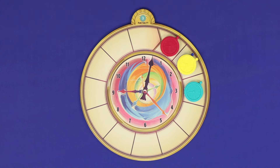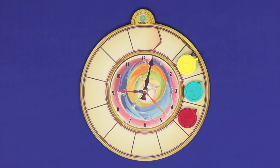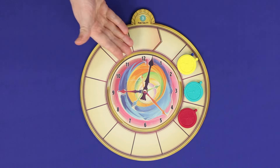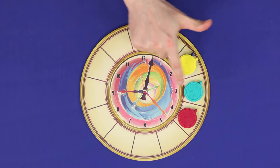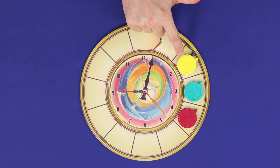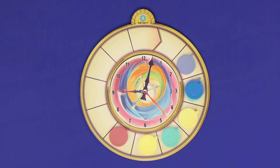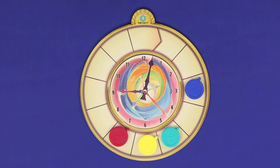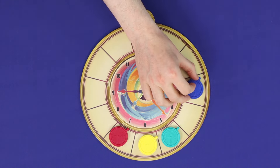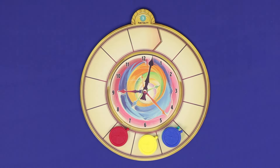Every turn involves moving your clock at least one step around the track, and after every turn you'll check this track again to see whose turn is next. If there is more than one player stacked in the furthest back position, then it's whosever clock is on top of the stack who takes the next turn. It is possible for a player to take consecutive turns — for example, if Blue only moves one or two steps on that turn, then Blue will take the next turn as well.